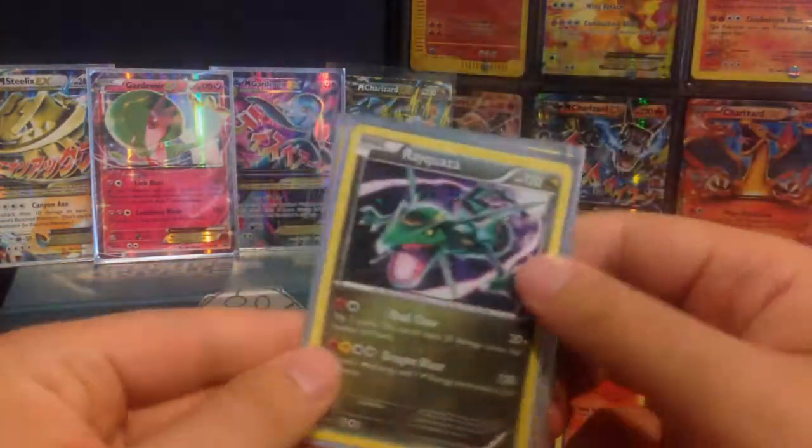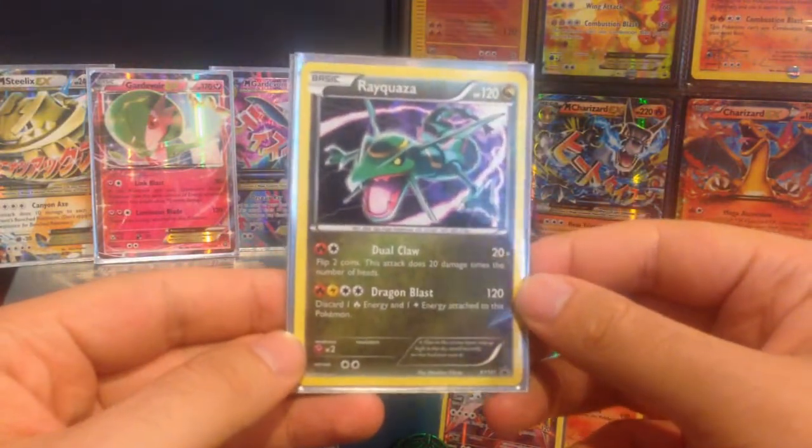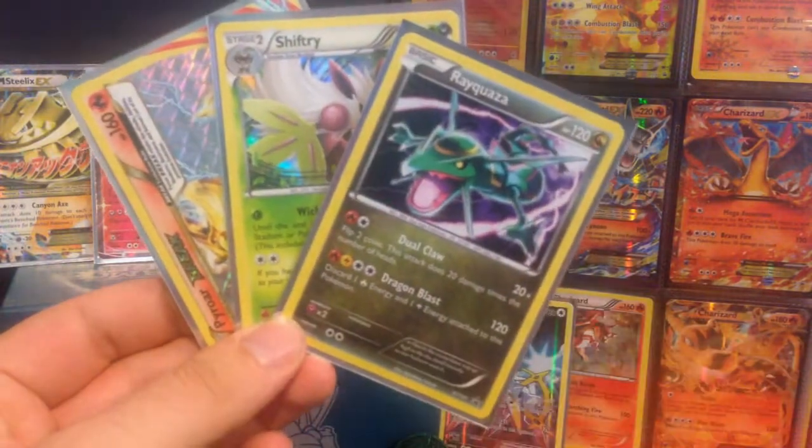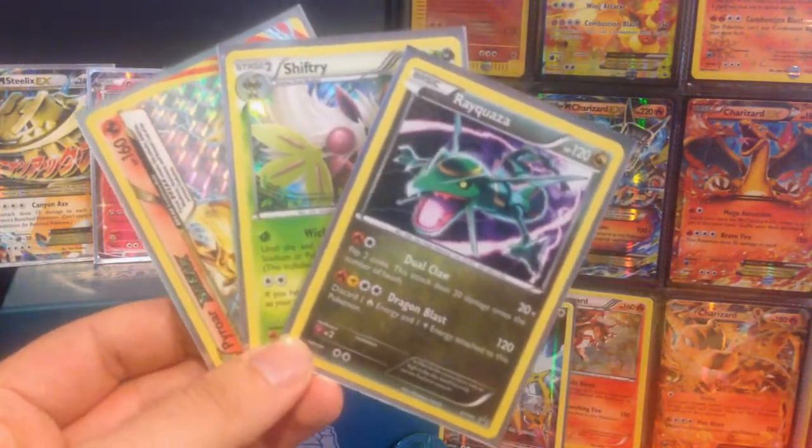So to recap: we have got a Shiftry holo dual type, we have got the Pyro Break, and we have got the Ray Quasar promo XY141. And there we go guys — stay tuned for more videos. Until then, Mighty Charizard out!